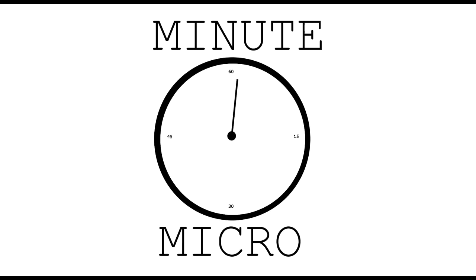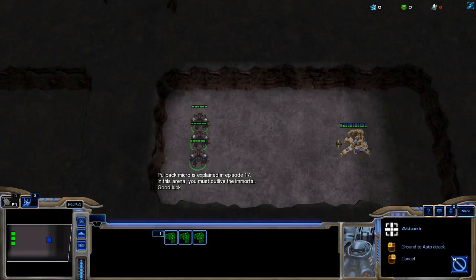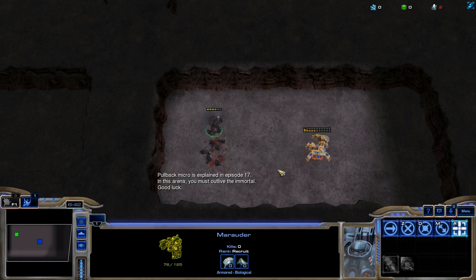Hello, my name is PernDef and this is Minus Micro. Today I'm going to talk about Pullback Micro. Pullback Micro is one of the fundamental micro mechanics in Starcraft and is the counterpart to Focus Fire. Pullback Micro allows your units to survive longer and deal more damage before dying.